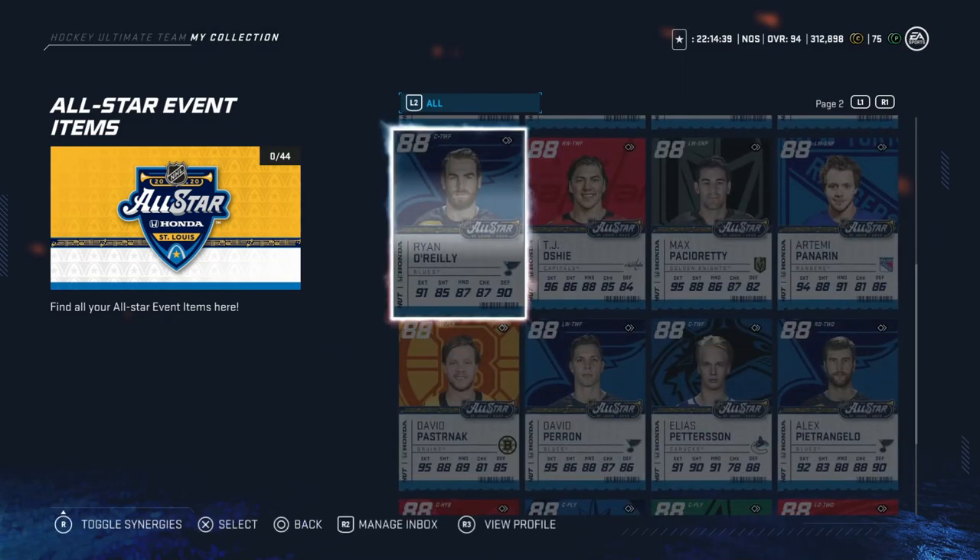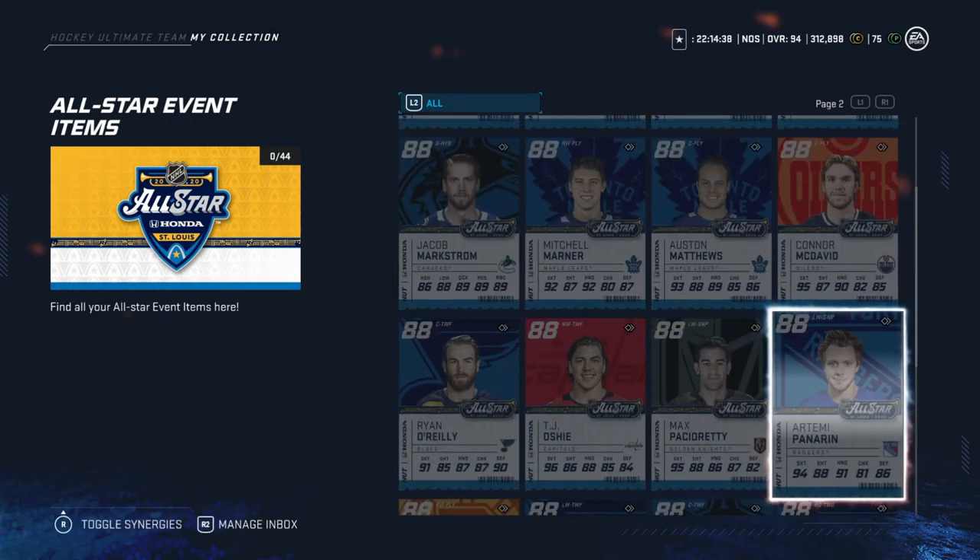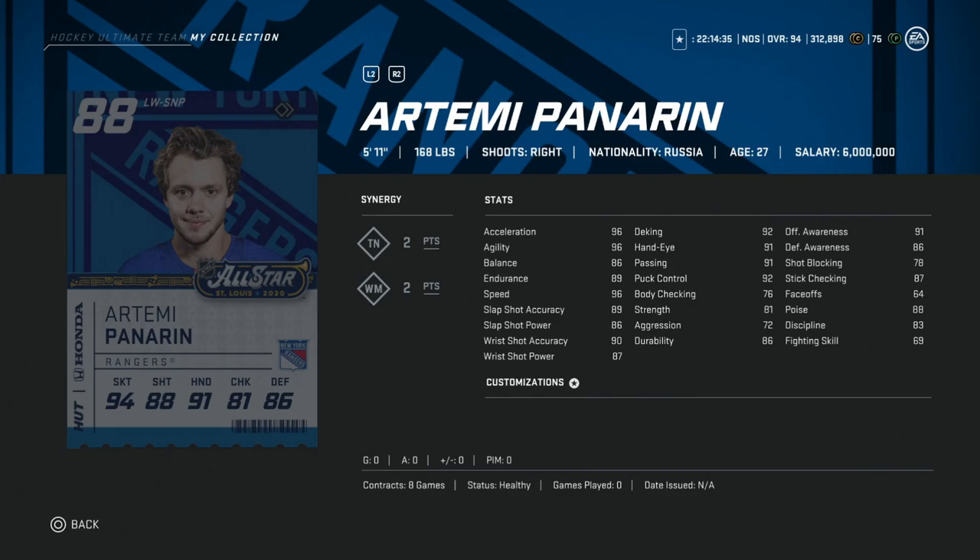After Pastrnak, we've got Artemi Panarin. Definitely going to be a fan favorite here. Great skating at 96 speed, acceleration, and agility. Balance is a little low, which kind of sucks because he's really small. This is definitely a card for people that just go up and down the ice and sprint. If you control the puck, I would not go after him at all. Shot is really good. He's in a prime position to go up a few spots as far as goals. If he does, you'd have 98 skating and well over 90 shooting. Good for end-to-end rushers, but if you like to control play — hard pass.